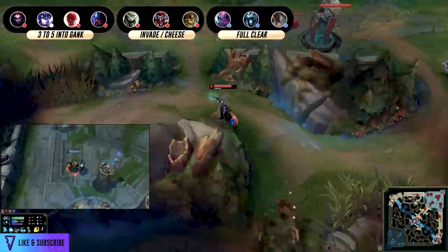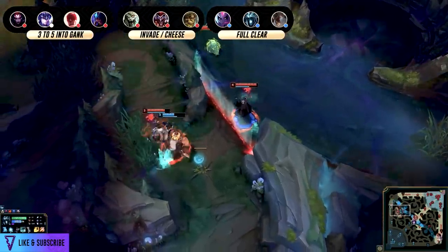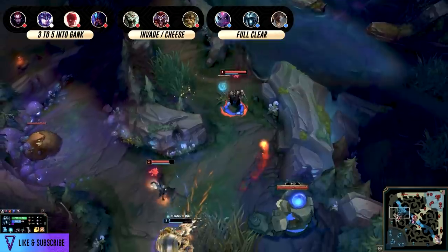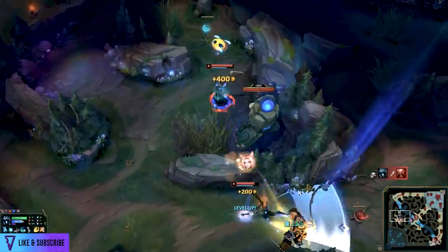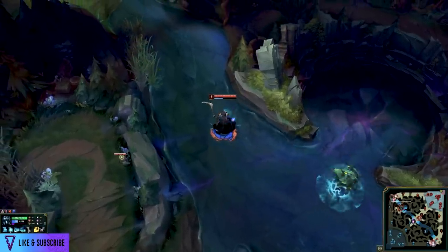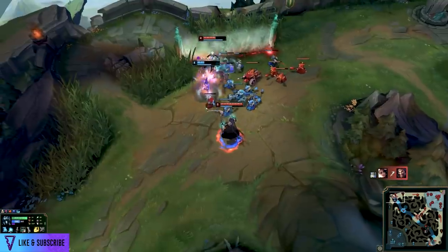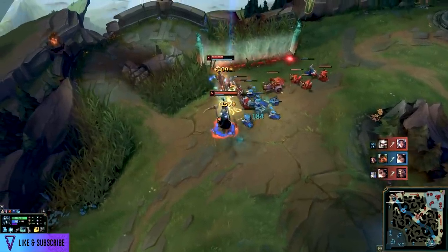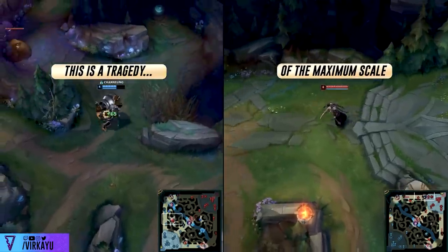Then you have the 4-clear, level 6 controlling and scaling junglers — think Fiddlesticks, Evelynn, Karthus. They love to do a 4-clear, get a crab if possible, but if you make the mistake of ganking the wrong lane early, they'll counter-gank you, get double crab, repeat clear, and all of a sudden you're level 4 while they're level 6. That's why our fourth point is: you have to consider your decision making after the initial first clear and how to read the map.